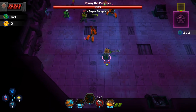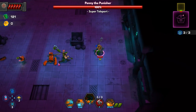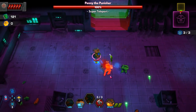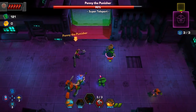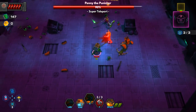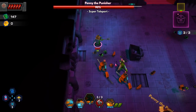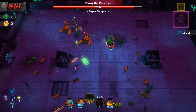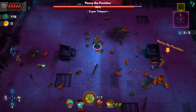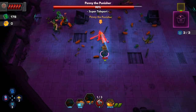Drop a turret. Stay away. Just zap. Looks like Penny does not have a whole lot of HP. I'm going to use my newly found increased movement speed to kite her a fair amount. I'm going to focus on clearing the enemy pool as much as I can. Drop the turret, shock — it does like a chain lightning move. Useful.